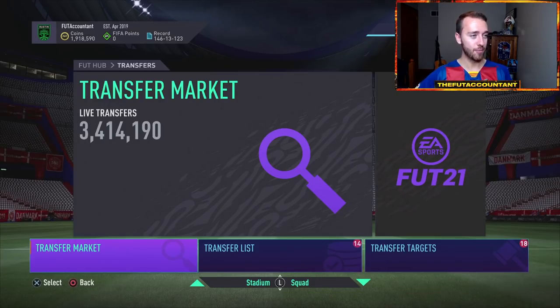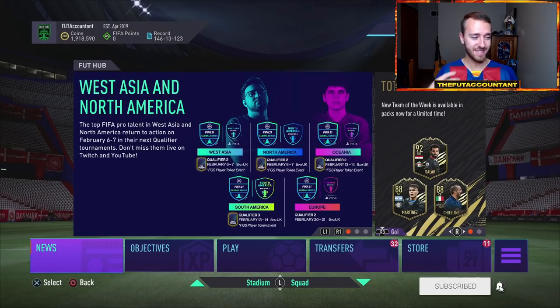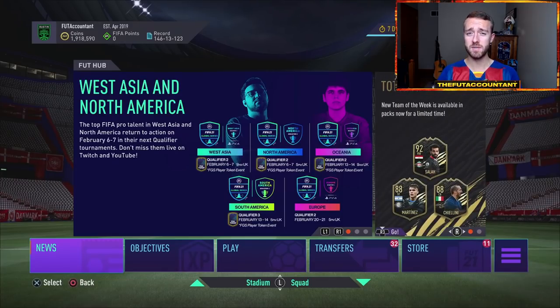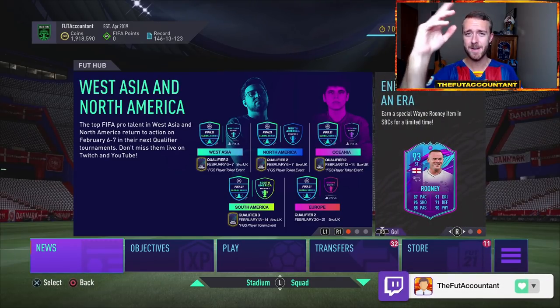I'm excited to see the cards we get today — that's the most exciting thing about Future Stars: seeing which items we get with crazy upgraded stats, plus 20s on some cards, plus 10s to 15s, plus 20 in-game stats. It's going to be fun and wild. We're going to be live on Twitch — that link is down in the description, around the content drop time, so come check us out. If you enjoyed this video, smash a thumbs up, comment down below if you have any questions and subscribe if you're new. It's been Nate, the Foot Accountant — catch you guys later. Peace out.